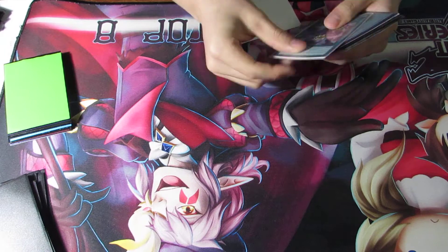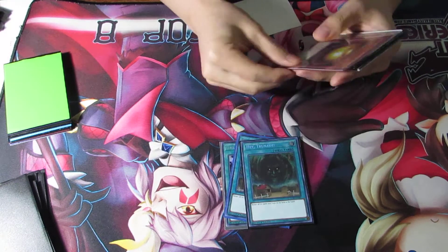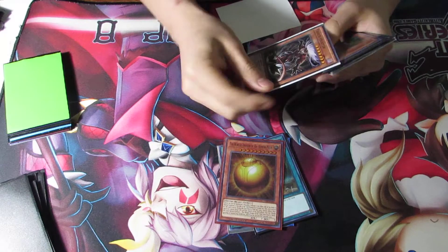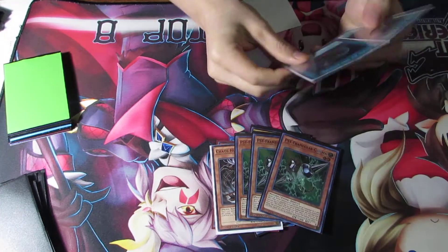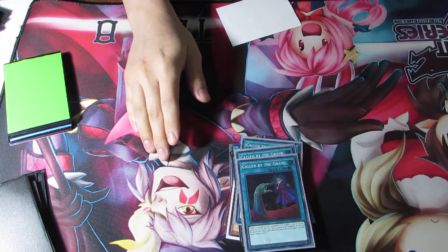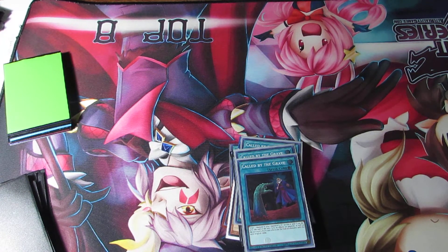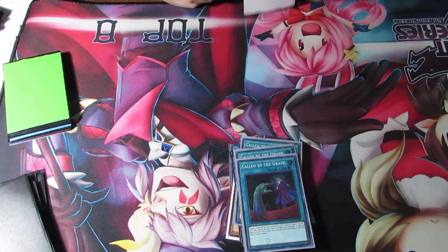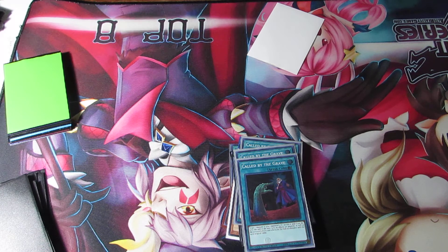And for my side deck, I run one Malibu Obedience, two Hatronade, one Raw Spear Mode, one Chaos Hunter, Gama Engine, and three Call by the Grace. Well, that was the updated deck, guys. If you liked it, please give me a like and subscribe. Next deck I think I'm gonna do Cubics, maybe, if my friend decides to do something with them. Thanks for watching, bye.